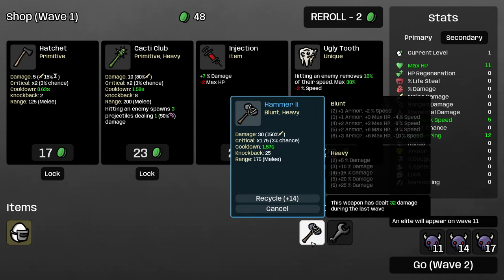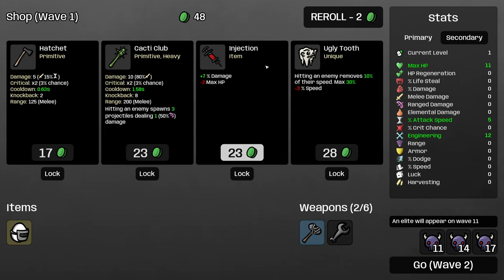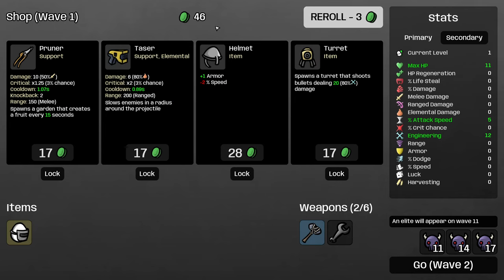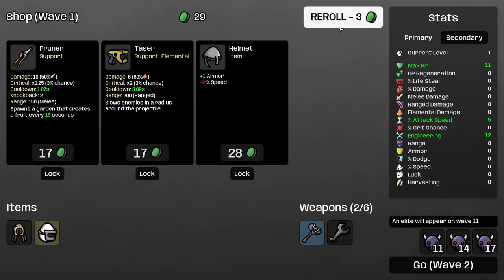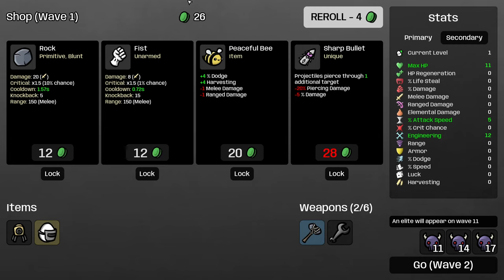I believe I cannot roll a hammer because it's level 2 only, so I'm going to have to wait until shop 3 to be able to roll more hammers. So we're just going to look for items that will help us out here. I'm going to re-roll this whole shop. I could go with just a couple support items because that will give me a little bit of cash scaling. I will buy the turret here because we're going to want constructs anyway. It's really interesting not being able to find weapons in wave one or two — I hadn't really thought about what that means for the character yet. At some point I'm going to want to sell this wrench. In the meantime, I'm going to re-roll and look for things like Harvesting. I'm going to buy the Peaceful Bee.